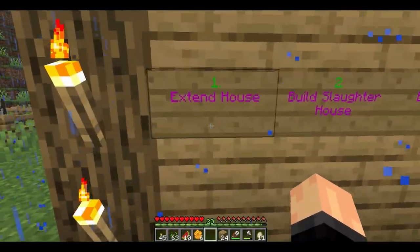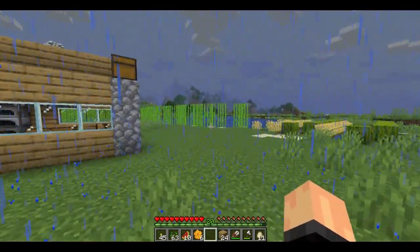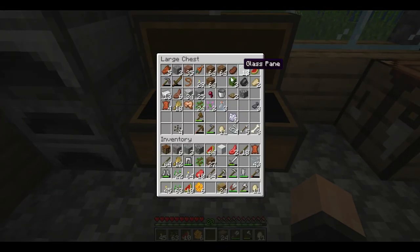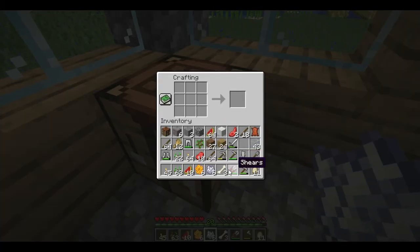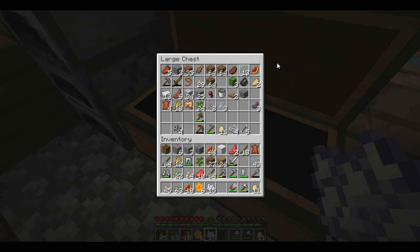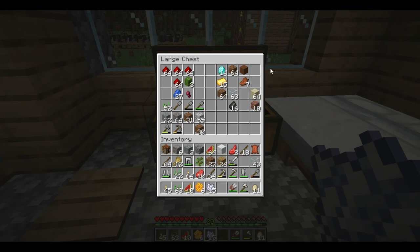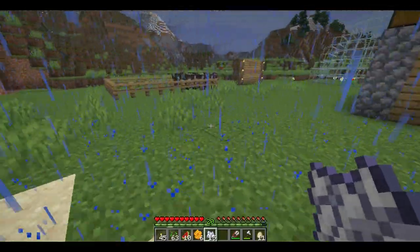To be fair, we could do with building the slaughterhouse — the house that would kill the cows in, very kindly, with a sword. I could do with bone meal to grow them trees, chop them down, then grow them again. I also need to harvest the sugar canes again; I'll do that when I get a minute.